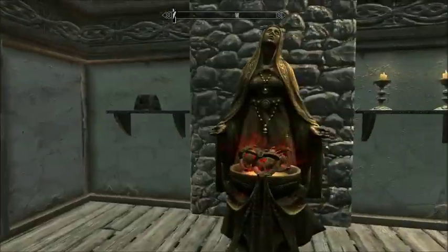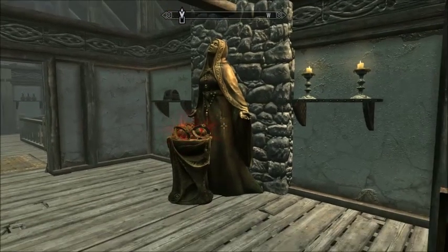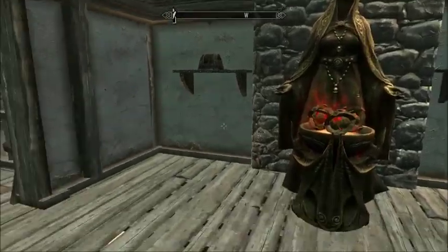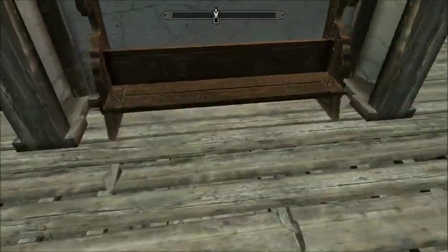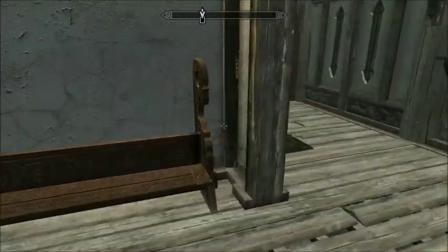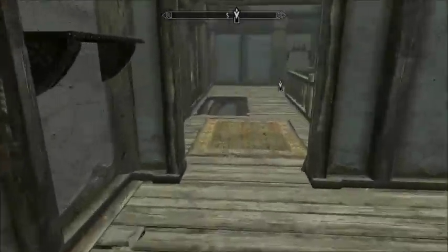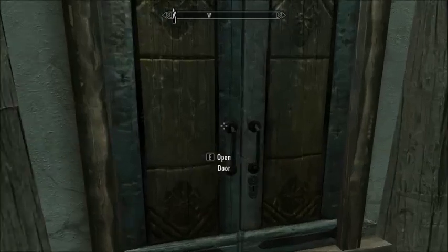This room is also pretty empty. The Mara statue is just a placeholder until I figure out what I want to do with this room. I know I don't want the double bed in here. This chair is probably going to go, and I added another bench. And here's where Vilcus sleeps.